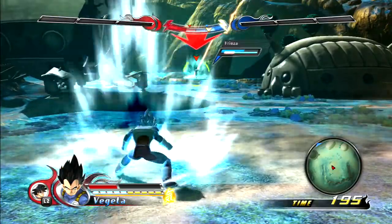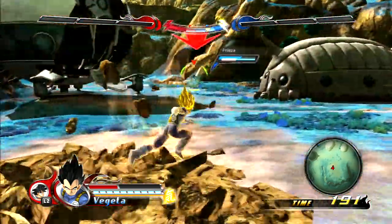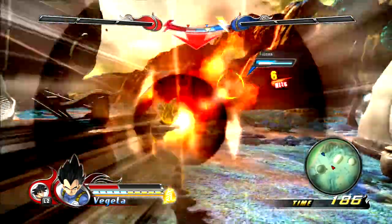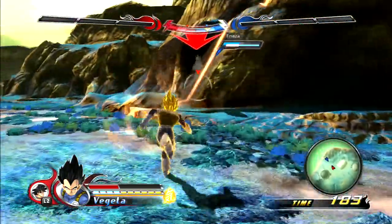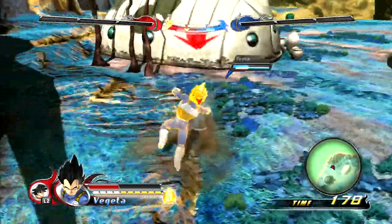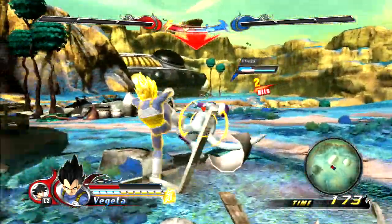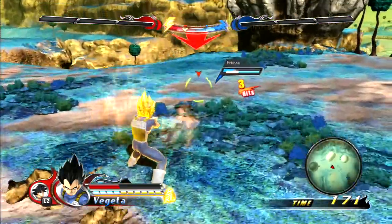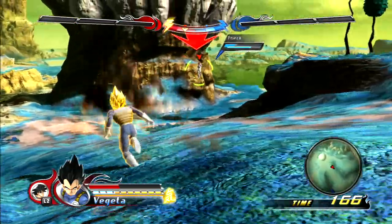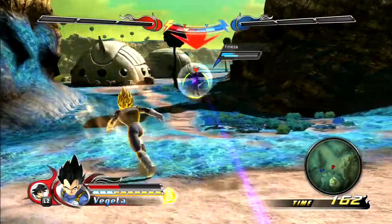I'm just going to go Super Saiyan so we can see how that looks. Now we're going to try and go up to Freeza and actually see what his basic combos are. That's the square string. And when you try to launch him it knocks him back — his combo potential is pretty lousy if you can't even launch him.